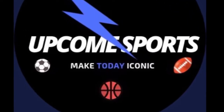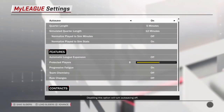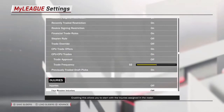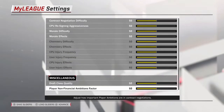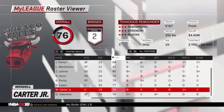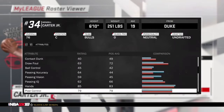What is up guys, it's UpCome Sports back with another realistic rebuild. In this one we're redoing the Chicago Bulls since they signed Jabari Parker to a two-year deal and re-signed Zach LaVine to a four-year $20 million deal. Here are the settings - you can pause the objectives if you'd like. This is an updated roster with Jabari Parker, and Wendell Carter is a rookie with some potential; we're going to start him at center right away.